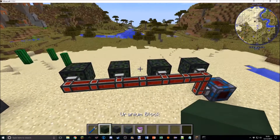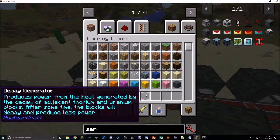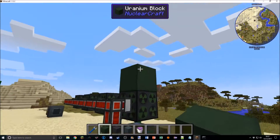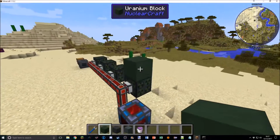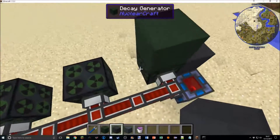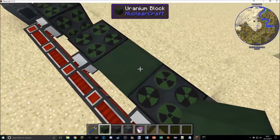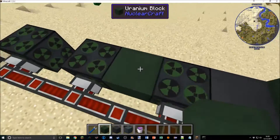First addition: the Decay Generator, an early game generator. The recipe is simple — just lead, cobble, and redstone. It produces power from adjacent thorium and uranium blocks, and over time those blocks decay and produce less power. One uranium block generates 80 RF per second (4 RF per tick) by default; thorium blocks are the same. Thorium and uranium blocks can also be shared between multiple Decay Generators, but they'll decay faster — the more generators using a block, the quicker it decays.